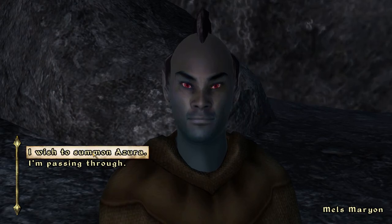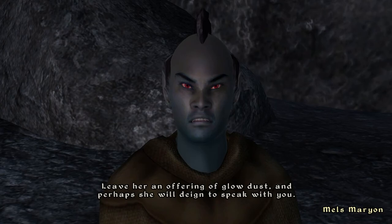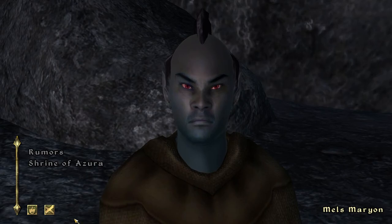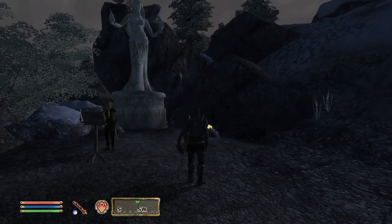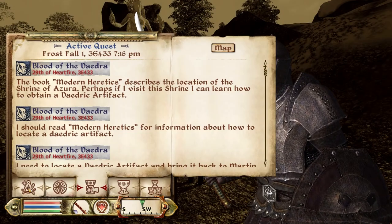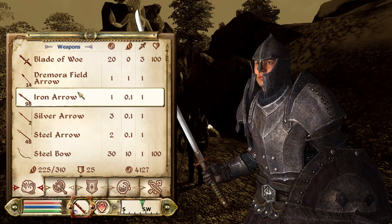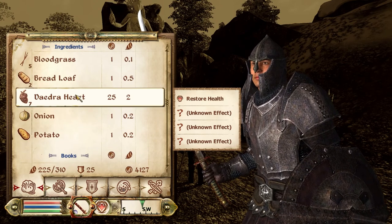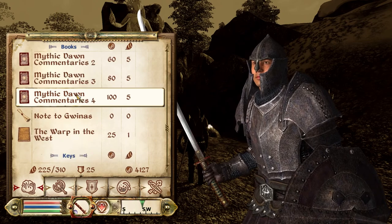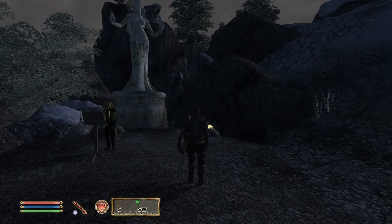I wish to summon Azura. 'If you wish to speak to the Lady, visit her shrine at dawn or dusk. Leave her an offering of glow dust and perhaps she will deign to speak with you.' I don't have any glow dust. Where am I supposed to get some? Let me check my items — glow dust. Let's look at everything. I have some potatoes, but yeah, I don't see any glow dust. I have none.